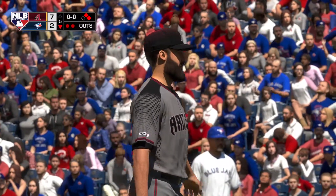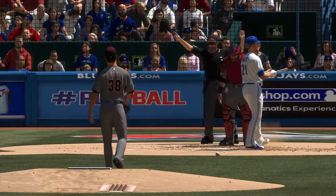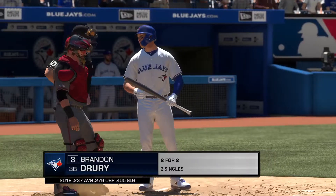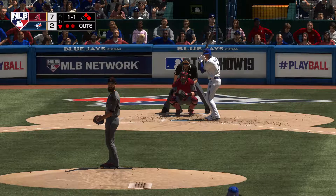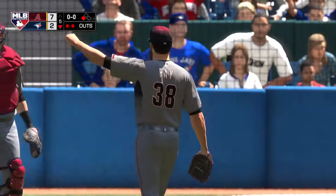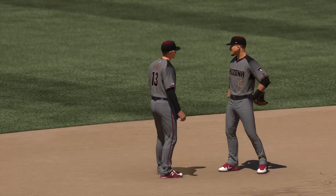This guy loves to throw the slider, and it's a very effective pitch for him. But here's the flip side — he starts this one too far inside and plunks the hitter. Now batting, Brendan Drury — two hits in two trips thus far. He's got it, and the Diamondbacks will add one more to their winning streak as this ball game is over. They've already put the all-time winning streak record in their rearview mirror, but with every win it gets further and further away. We can say this now — this is one of the greatest teams in the history of baseball.